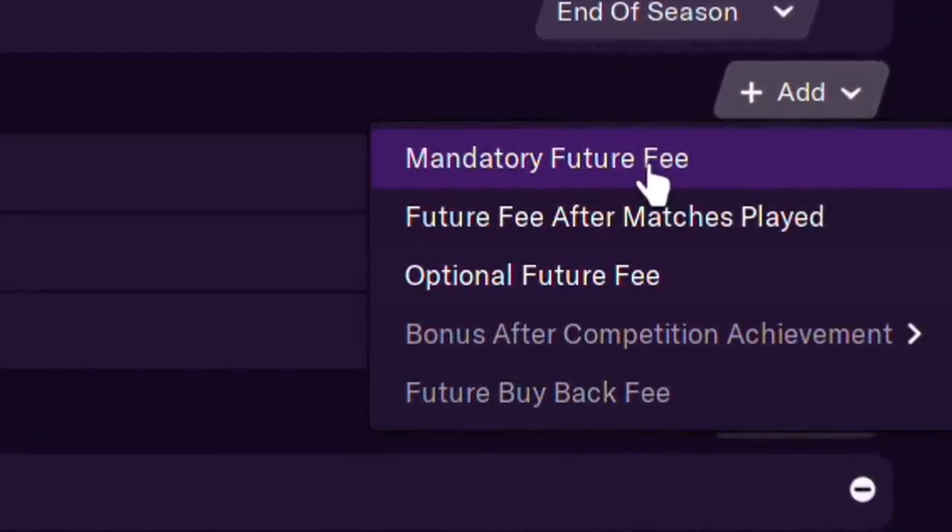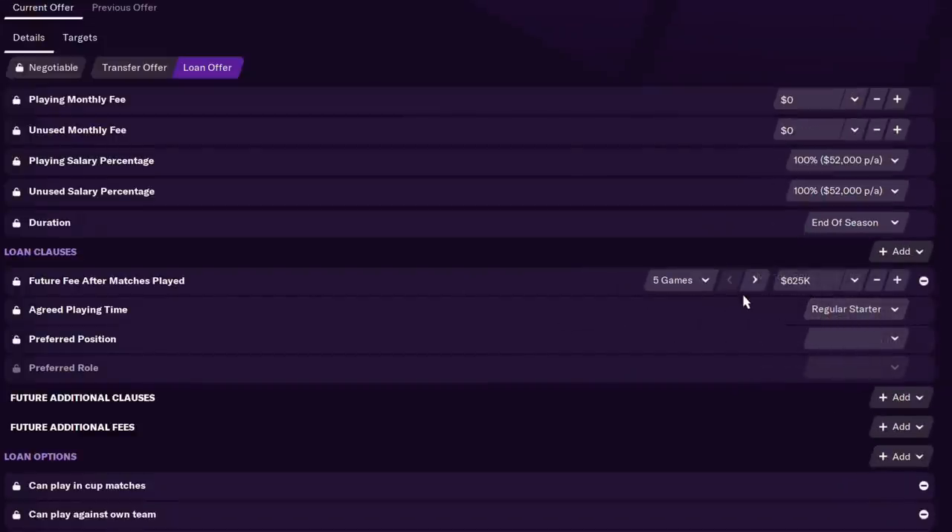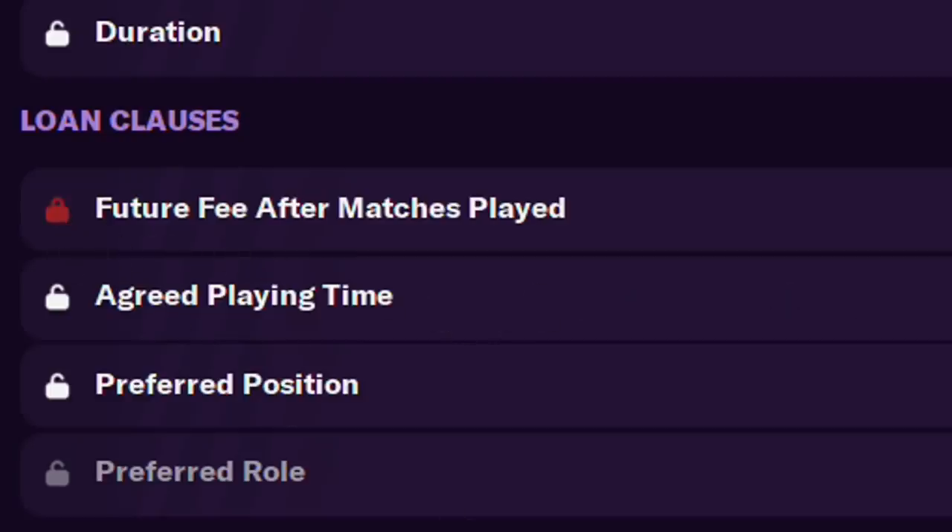There's also the flair-filled option: loan the player out with a guaranteed option to buy. You have a mandatory future fee, an optional future fee, or my favorite — a future fee after matches played. Say after they play 15 matches, the deal has to go through. As long as they don't get hurt, the deal goes through and you lock in the money on the left. Those loan-to-buys are a good way to squeeze more money, and you can offset wage costs by loaning them out at 50% of their wage.